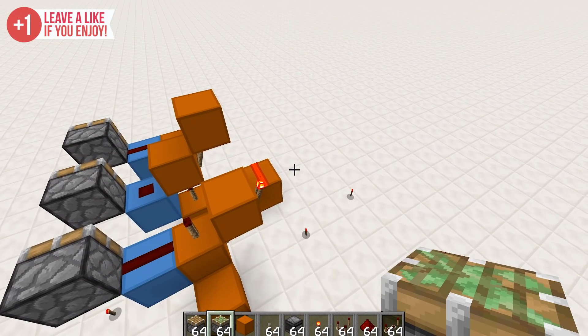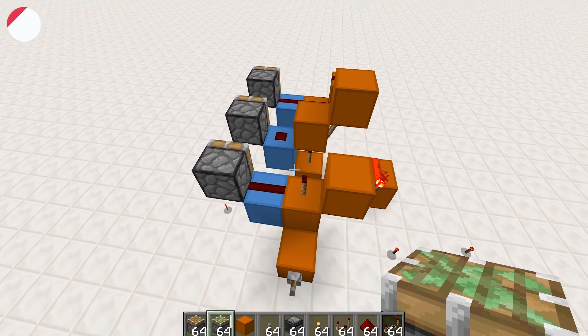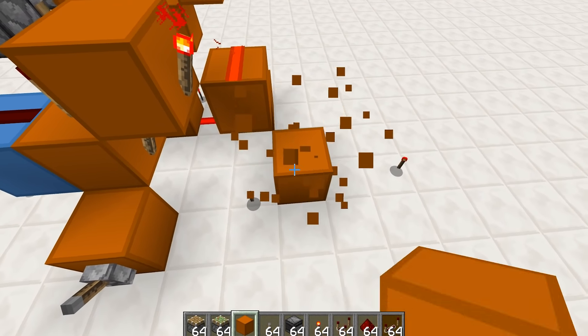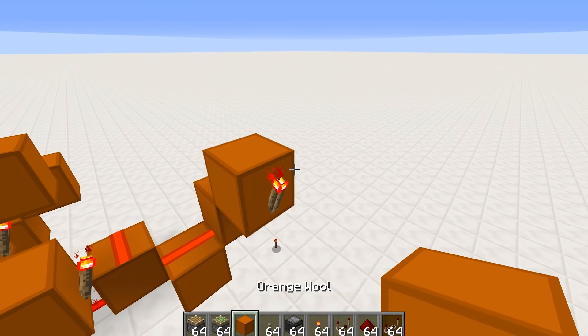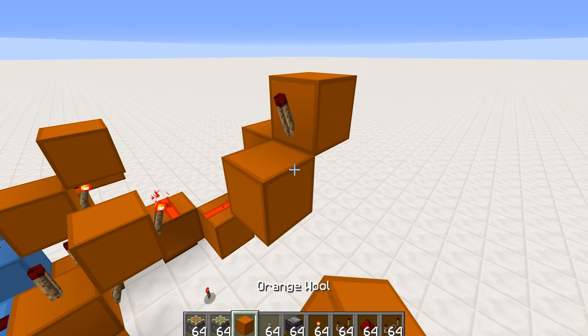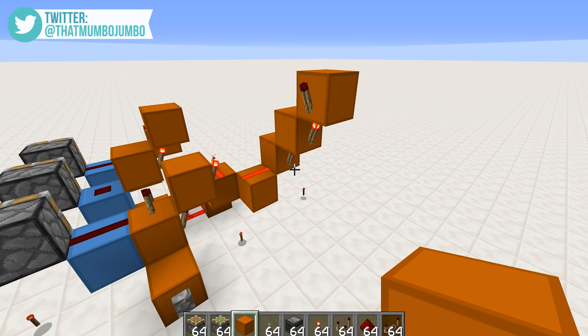We need to create some form of pulse extender to actually make it so that these pistons stay extended for long enough. If we run this out from here, we're going to need to run this through a serious quantity of torches. We could kind of use a hopper system - that actually might be a good idea.